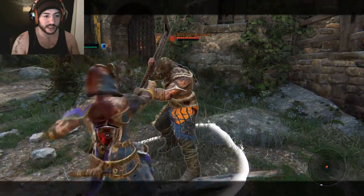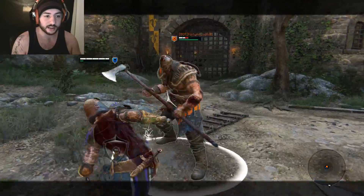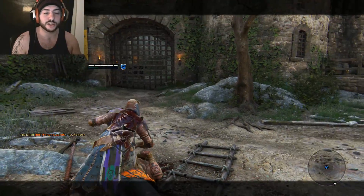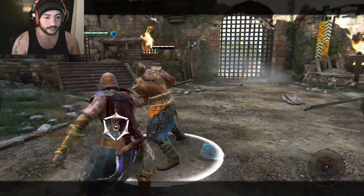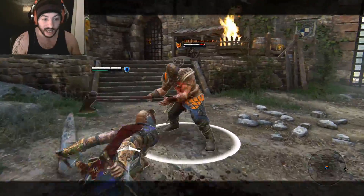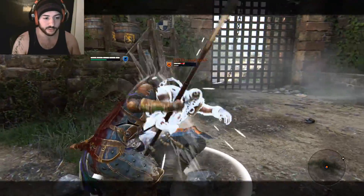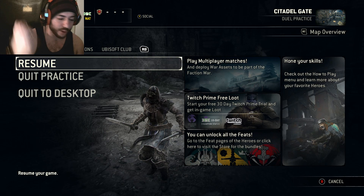Let me go over them one more time. First combo: guard break, one-two, kick him off, jump forward into a heavy attack, light stab. Second combo: drain all their stamina, guard break, two stabs, kick him off, dash forward, heavy attack into a light. One-two, kick him off, dash forward, heavy attack, light attack. That's how you do both combos with the Peacekeeper — we're optimizing those stabs to get the most damage possible.